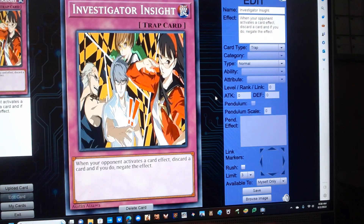Investigator Insight. It's a normal trap with the following effect. When your opponent activates a card effect, discard a card, and if you do, negate the effect.